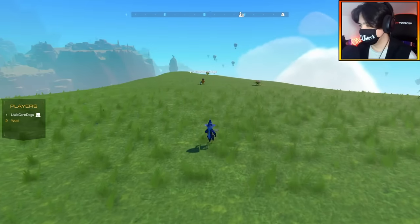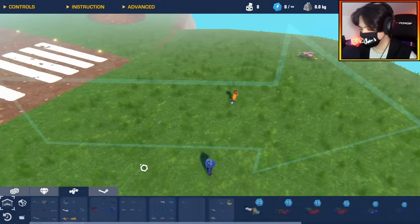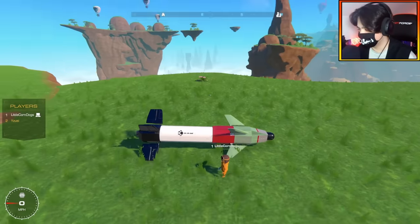I made the airplane, you made the guided missile. Do you want to see it? Here is my missile. Ooh, wow. That looks like a legitimate missile. That actually looks really scary. It's awesome — you can drive that thing like an airplane.